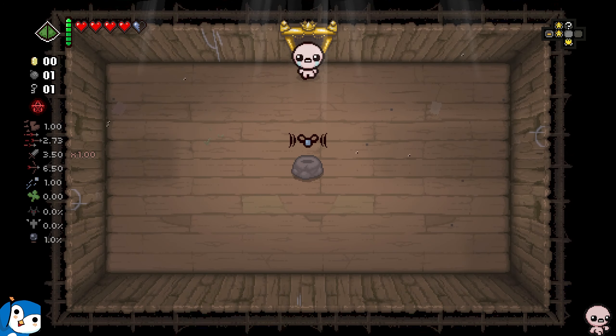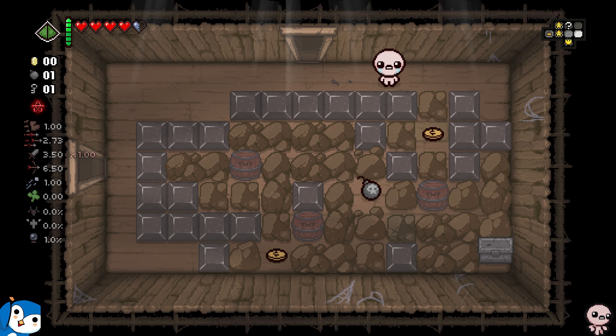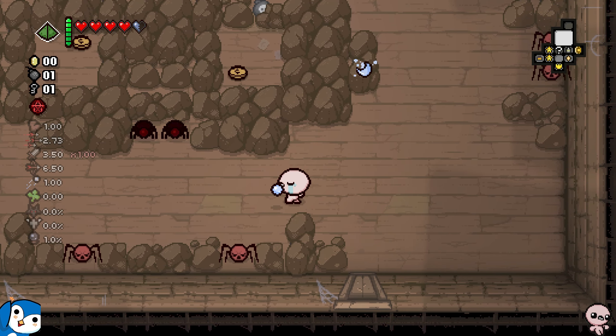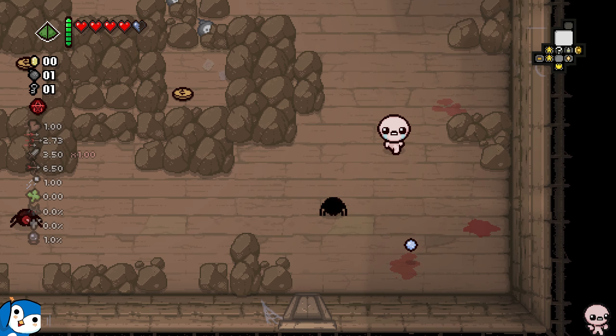The way the glitch works is that the last room you explore's item pool becomes the D4's reroll pool. So let's say I've seen a Treasure Room and there's an item in there — all the items I pick up now will become Treasure Room pool. As you can imagine, this is highly exploitable if I find an item in a Secret Room, because then every item will become Secret Room pool.